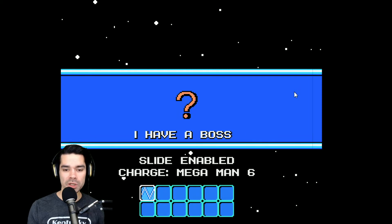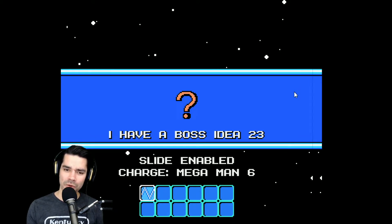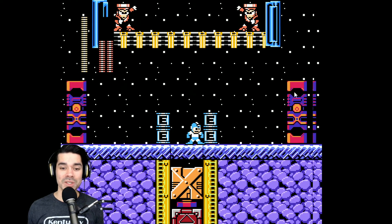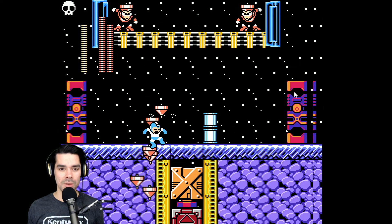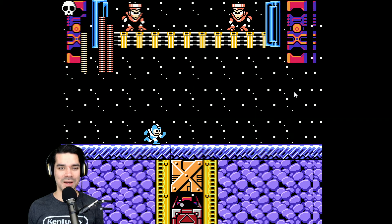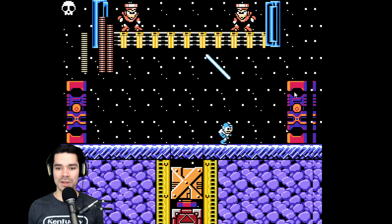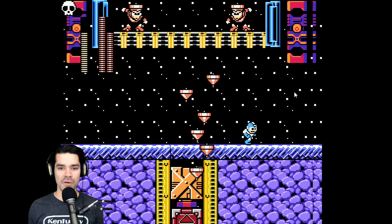Slide enabled, Charge from Mega Man 6. The icon from before was Aquaman from Mega Man 8. What weapon do we have? G-Laser. That's no good. So I picked up all the energy. I do not know what's happening.